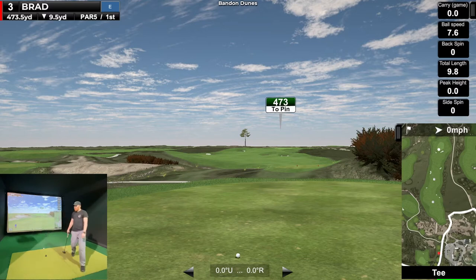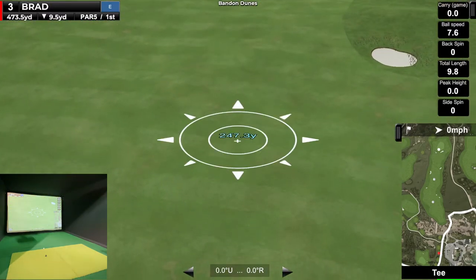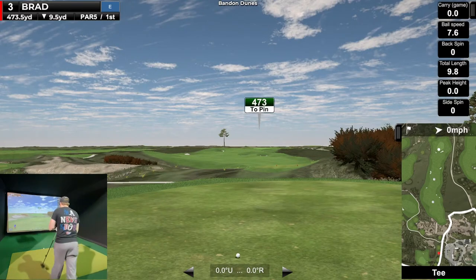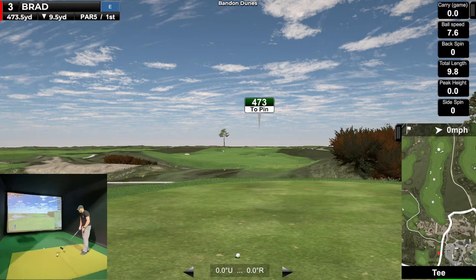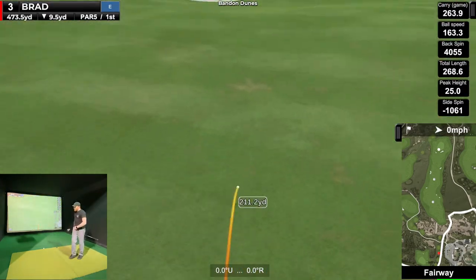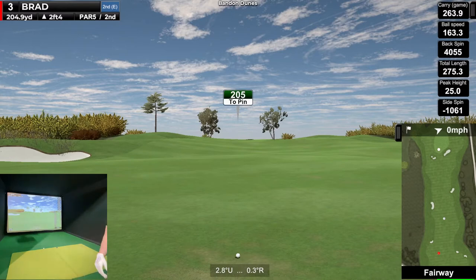473 yards — par five, okay! This is where we can make up. We've parred the first two holes so we can definitely make something happen. With the box we have here at Teed Up, I can see 247 — I'm just going to play right along that edge. Hopefully my driver works out this time. Just a little baby fade. I'll take that — 260 carry, about average for me. So now we've got 205 uphill — going with the six iron again.